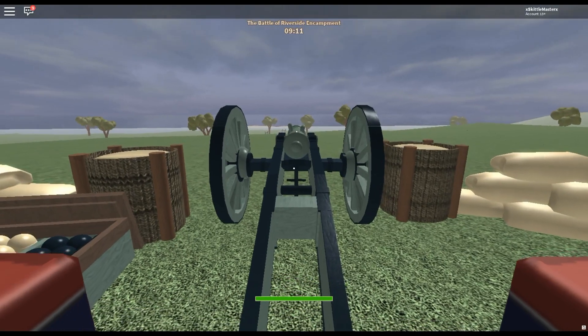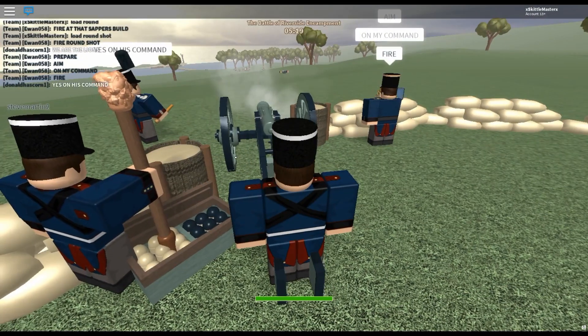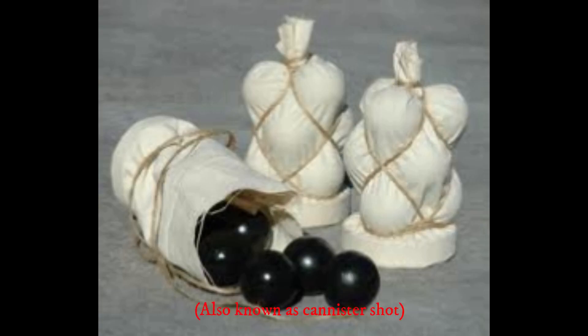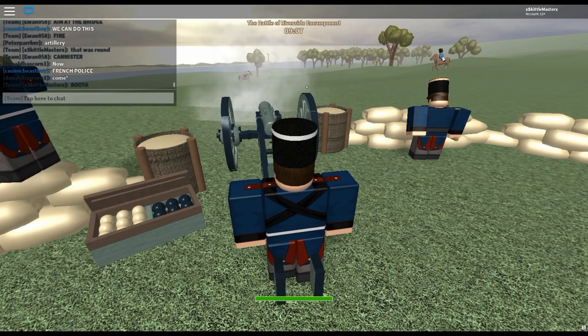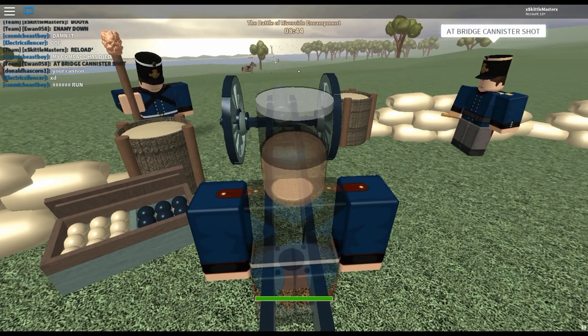Round shot is your stereotypical cannonball, extremely accurate and powerful. These are best used to destroy enemy fortifications and cannon emplacements at a long range. Grape shot, on the other hand, is a mass of metal balls packed into a bag, which resembles a grape cluster. This kind of ammo behaves more like a shotgun, devastating at close range but much less effective at a distance. For this reason, it's best to use grape shot on enemy cavalry and foot soldiers who are advancing towards your position.